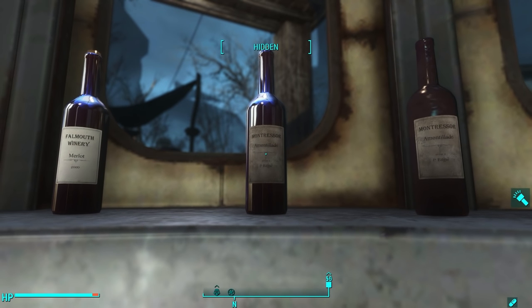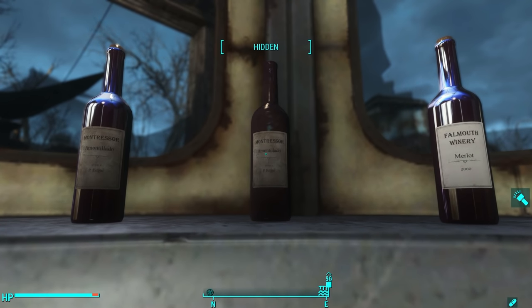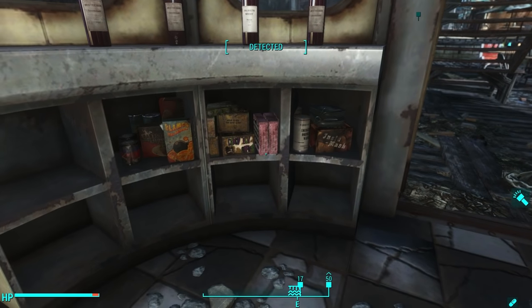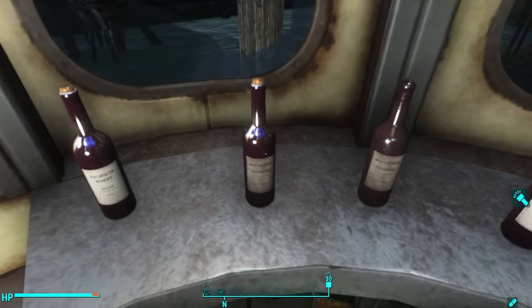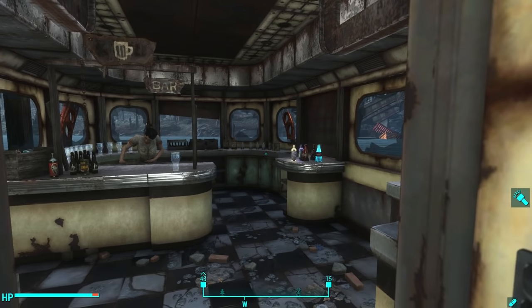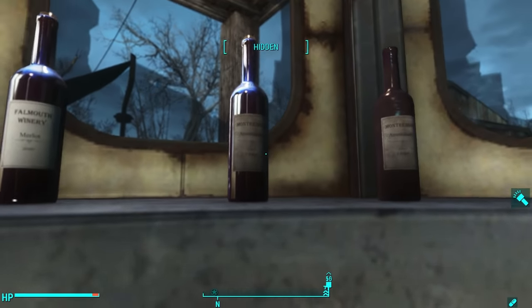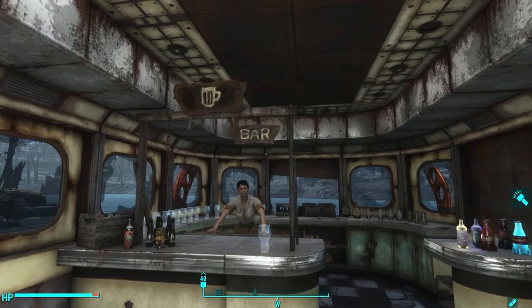I love the attention to detail that Bethesda puts into this. Look at this bottle of wine - it says Amontillado by P. Edgar. That's a reference to a short story by Edgar Allan Poe called The Cask of Amontillado. The reason they included it in the game - which I explored in my last settlement build at The Castle - is because the original Fort Independence had a legend about a soldier being bricked up inside one of the walls. Edgar Allan Poe heard that story and it was his inspiration for the short story. So when they used Fort Independence as the castle, they incorporated that into the game with these bottles of Amontillado wine by P. Edgar - which is Edgar Poe. I thought that was a really nice touch by Bethesda.